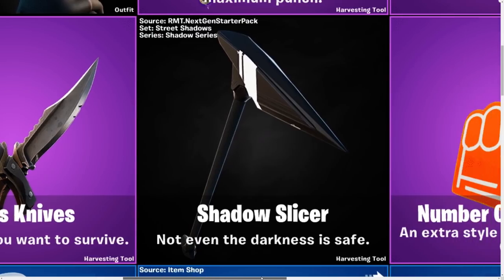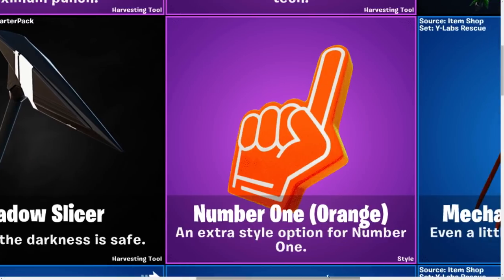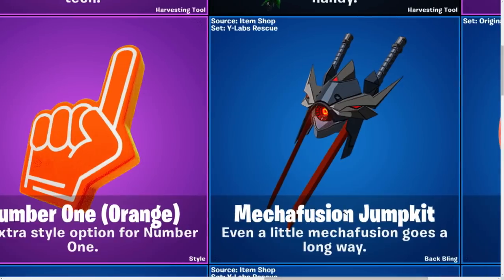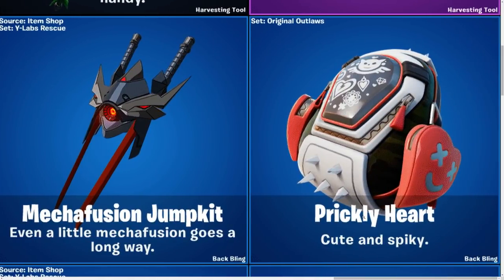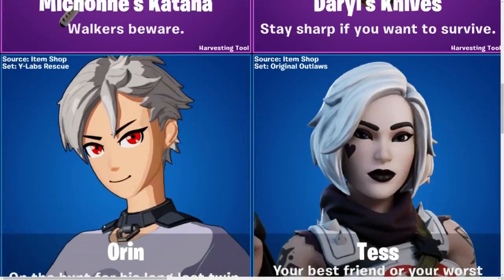Shadow Slicer. Number One Orange — this is one of the new styles, which is going to be an extra style option for the Number One, earned by playing the tournament for free. And there is some more free stuff that is actually going to be free — I'm going to talk about it in a second. Mechanizing Jump Kit — pretty cool, it's for one of the new skins. You can probably guess what the art style is going to be. Prickly Heart — cute and spiky. I'm not a fan.